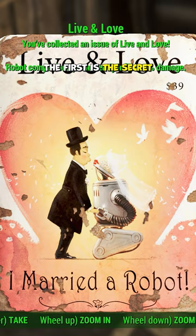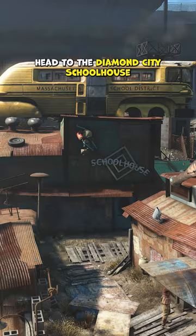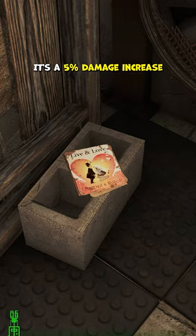The first is the secret Live and Love magazine — perfect if you're using robot companions. Caldworth boys rise up. Head to the Diamond City schoolhouse where you'll find the magazine near one of the beds on the first floor. It's a 5% damage increase to all robot companions. Sweet, right?